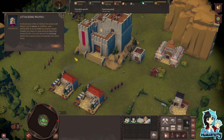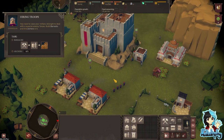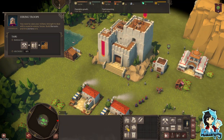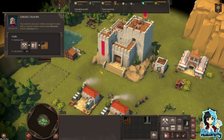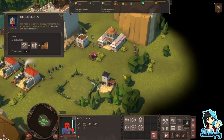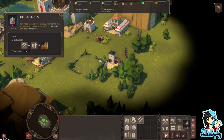In Diplomacy is not an Option, the enemy will attack you in waves. In addition, your settlement is surrounded by enemy camps. Usually you have to repel several attacking waves to win. You can see on the mini-map where the nearest wave of enemies will come from - so this side. You need to raise your military strength to deal with a superior enemy force - build barracks and hire archers. This really does remind me of another game. I actually wonder how much we'd be able to hold off with just these guys.